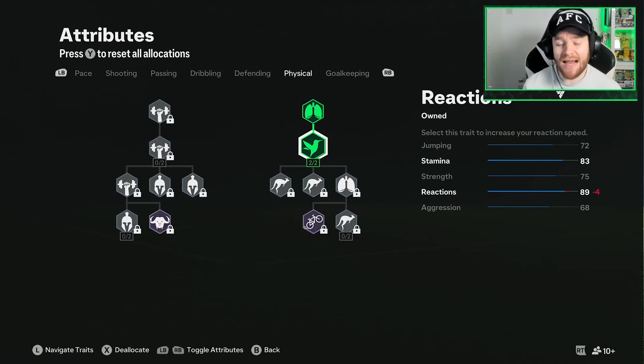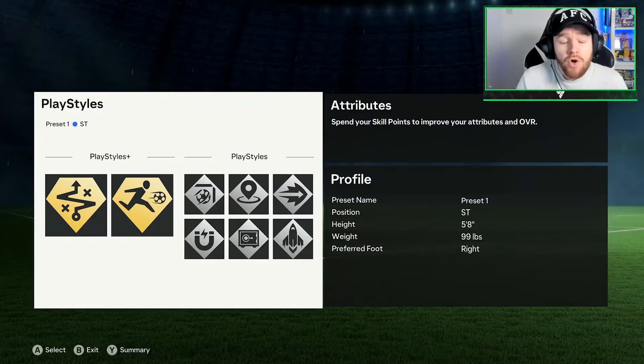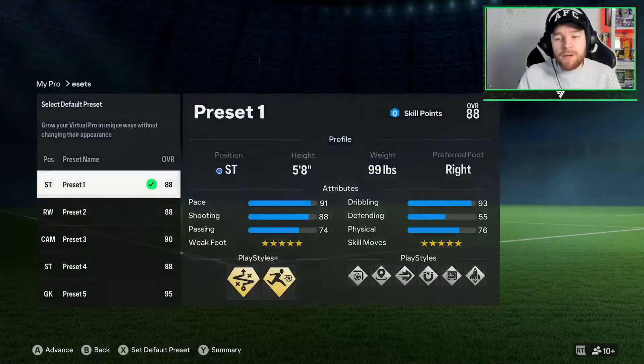For physical, we've gone and got ourselves the reactions. This basically means that if you have a shot on and you want to hit it first time, you can bang it and the game's not going to slow you down too much. 89 reactions is really, really nice on this build. We're using a default running style — that is really all you need to know. That is the build. Let me know what you think in the comments below and I'll see you in the next one.